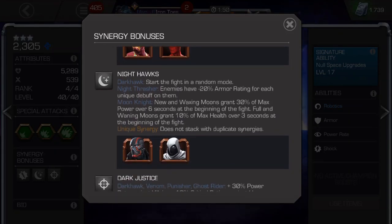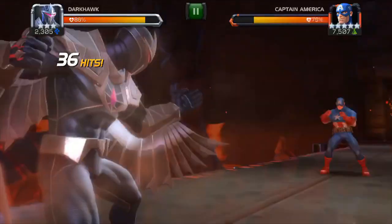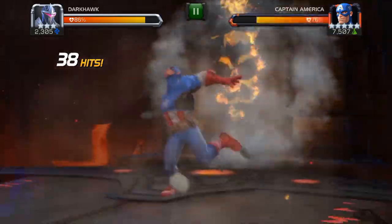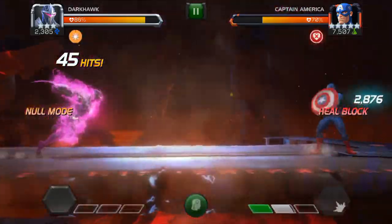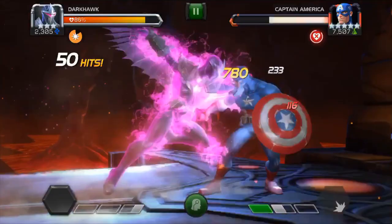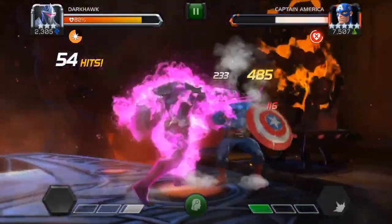Now, if all you want to do is skip the reading of his profile and start kicking some butt, here's the deal: spam special 3. Special 3 puts Darkhawk into null mode. Null mode inflicts heal block and doubles your attack for 30 seconds. And if he's duped with the max signature ability, it actually triples his attack. Your basic attacks also all start dealing extra damage. Null mode equals beast mode.